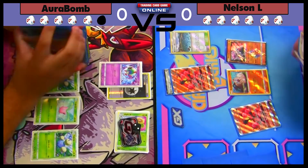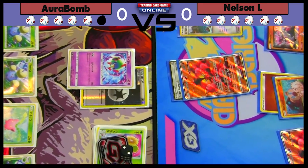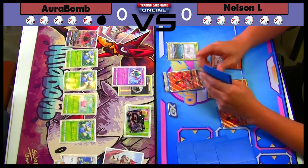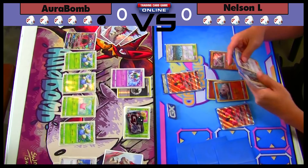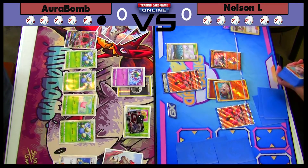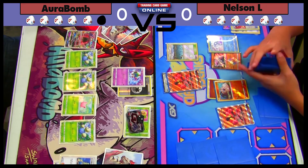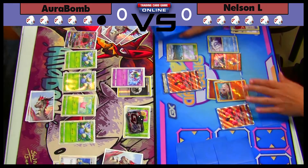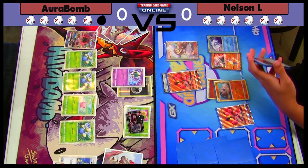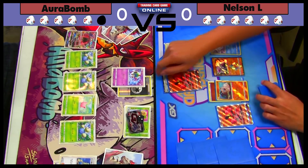I want to apologize — my camera has been glitching out lately, zooming in on its own. If you guys want to donate to the OrBomb buys a new camera fund, that'd be great. I haven't recorded any games since this issue started, and I believe it happens one more time in this video but we always catch it. Shout out to my buddy Seabass who's always catching these issues. It looks like Nelson just benched Vulpix — maybe he got it off the Beacon — and he's attaching energy to Rockruff. He also benched Diancie and Vulpix.